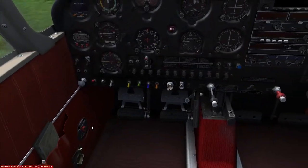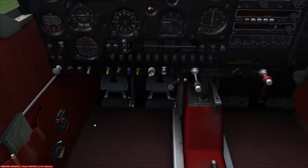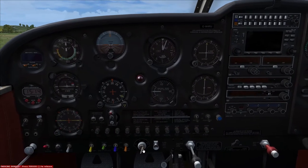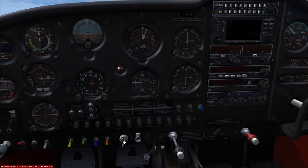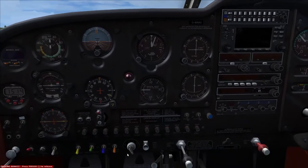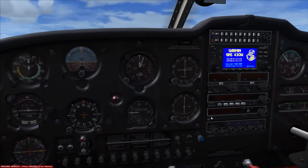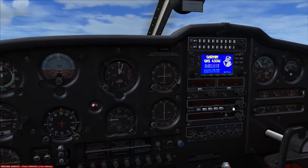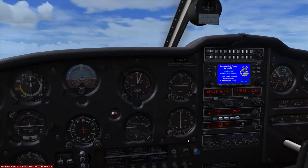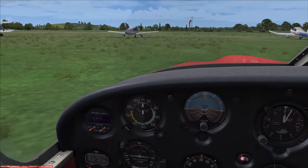Suction gauge is around four, so that's absolutely fine. We'll just operate each magneto — should slide through. Go to both, get the pickup, and get a slight drop, then back to both. That's perfect. Let's put the radios on, back to standby — that's better. So that's all set and I'm just going to get this syncing with Sky Demon as well.